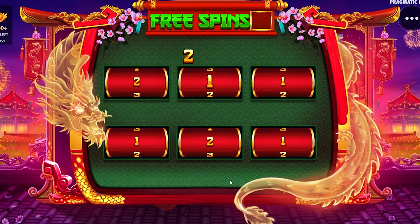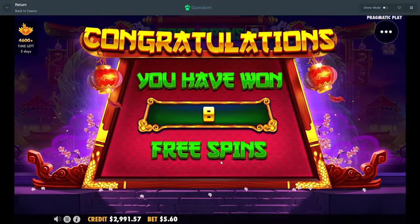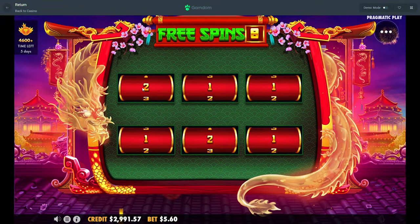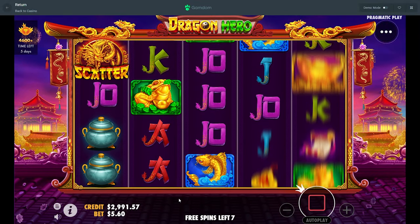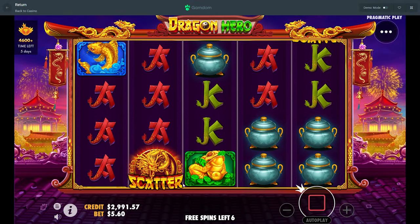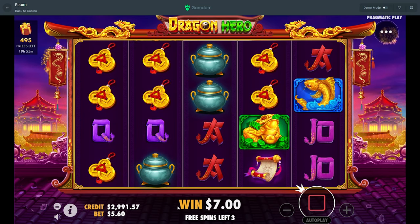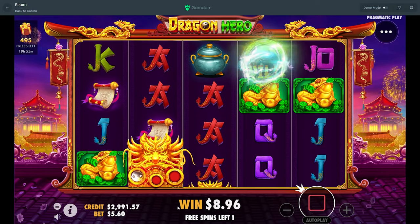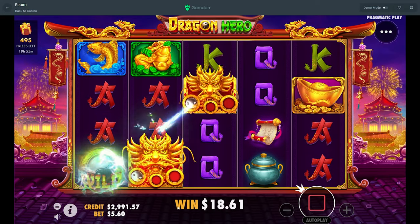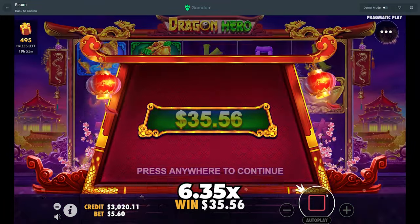I feel like we're really getting unlucky with the spins. Eight is definitely not good — that's only two going to two, yeah it's definitely not good. Not feeling the dragons here. This is definitely a big rip. Wow that was horrible — 35 bucks.